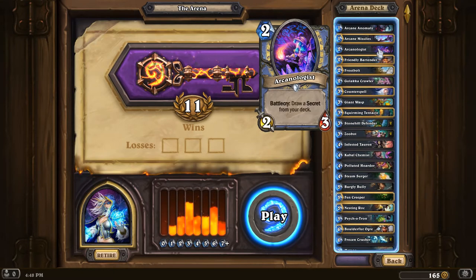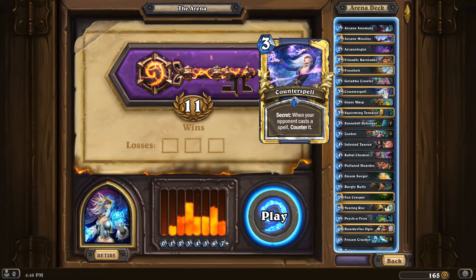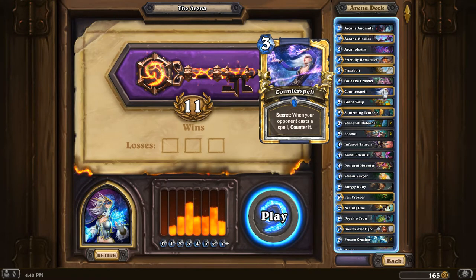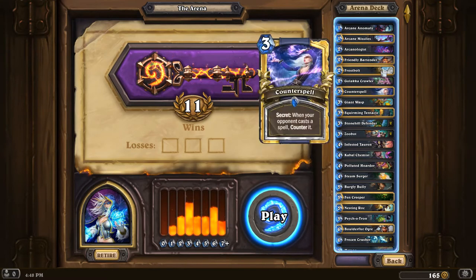Let's talk about some of those key cards from the beginning and lead towards the end. First off, Arcanologist — this was a Mage common added in the Un'Goro expansion set. It's absolutely insane. It draws a secret from your deck, so if you happen to have already drafted any secrets in your Arena draft, then this becomes an amazing pick. I would even argue that if you haven't grabbed a secret yet and you still have 10-20 cards left to go, it's a good idea to just grab Arcanologist, because even at its worst it's a 2-mana 2/3. Filtering your deck and being able to draw your secret — it's very solid.